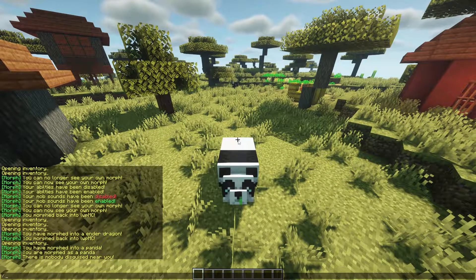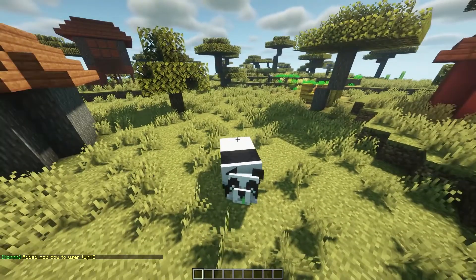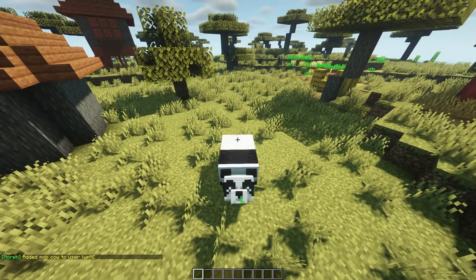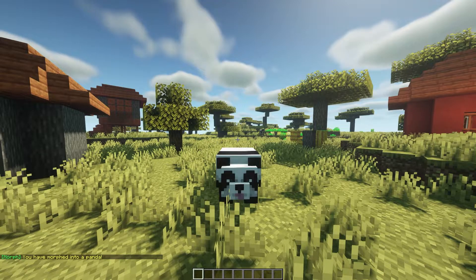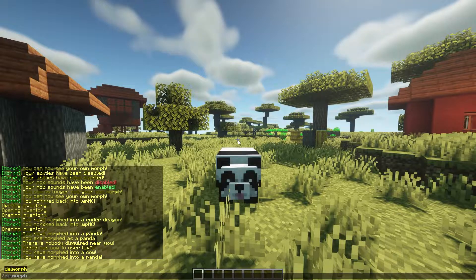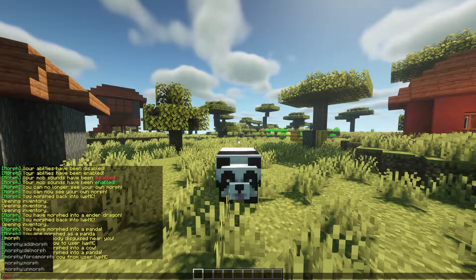If you want to do this as a prize for an event or something like that, you can do slash add morph to a specific player and then whatever you want. So let's do add morph cow — this will give them the morph in their inventory, so now we can do morph cow if we didn't have it before. And if you want to remove a morph from a player's inventory, you can do del morph cow and they will no longer be able to use it.